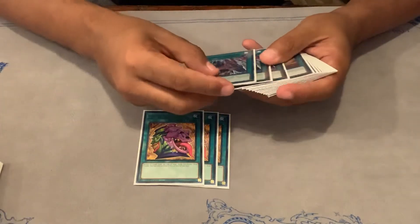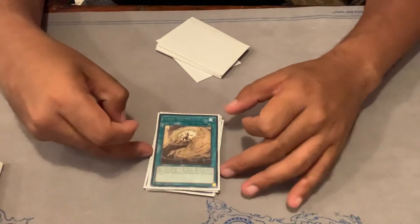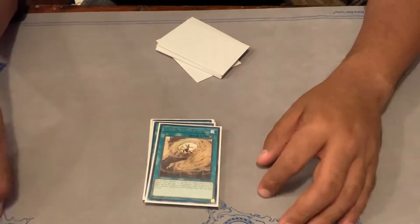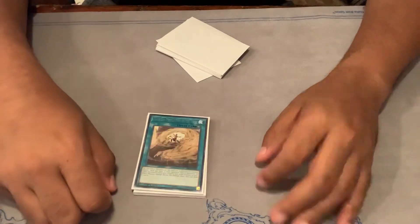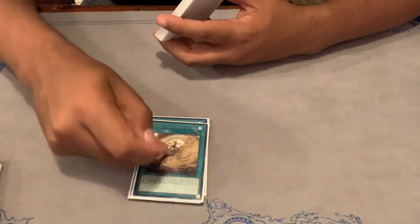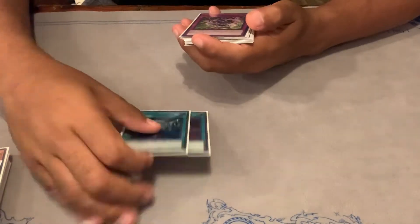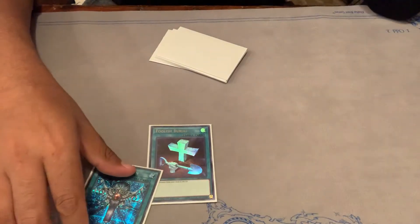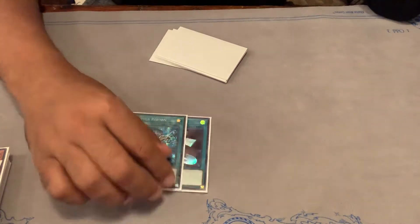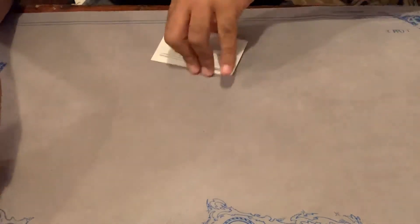For spells: 3 Pot of Desires for consistency. 3 Vessel. 2 Flawless Perfection — I definitely should have played 3 originally; I cut it to 2 and cut out Terraforming because I felt like I was drawing it too much. I'll probably put this back to 3, because it creates an interesting floodgate situation, and if I increase the hand trap count I can definitely play more of this. 1 Foolish Burial and 1 Monster Reborn — pretty average. I could see myself playing World Legacy Succession going forward; I'll probably test that in the coming weeks. They did their job — they're just starters.